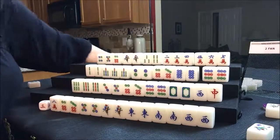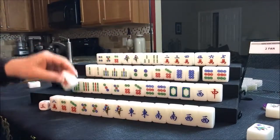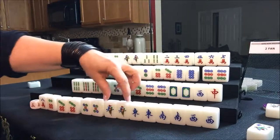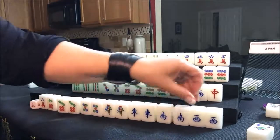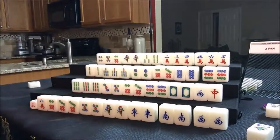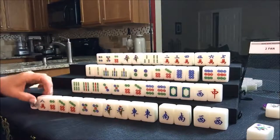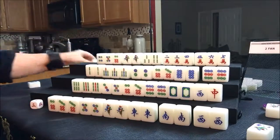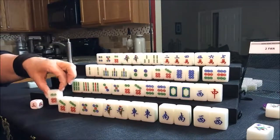We're going to draw for east. They got a seven dot — one, two, three, four, five, six pairs. They're ready on a pair hand. A pair hand is four fawn. Let's throw the eight crack because it's already out — two are out. They're ready on a six dot for seven pair.